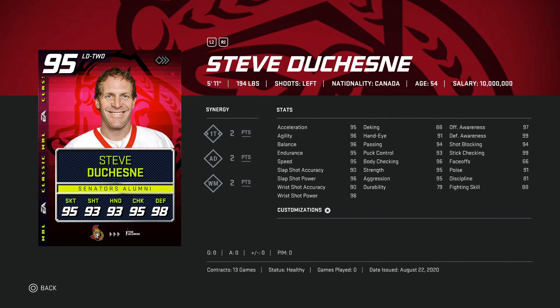Then we've got the 95 overall Steve Duchene, 5'11", 95 skating across the board, slap shot power 96, wrist shot 96 as well, and his accuracy is 90. This card is a 95 overall but all of the most important stats are not in the high 90s, so this would be a hard avoid — combine that with the fact he's only 5'11".